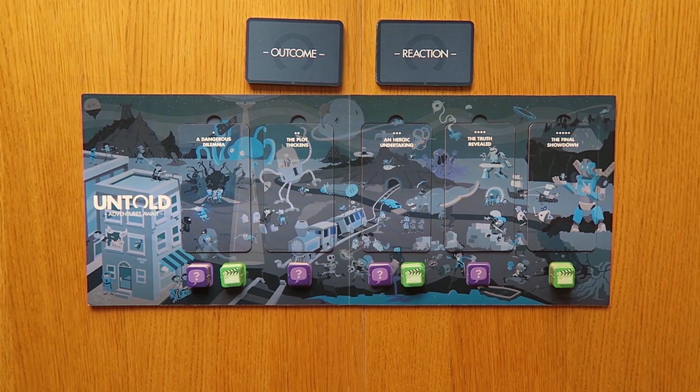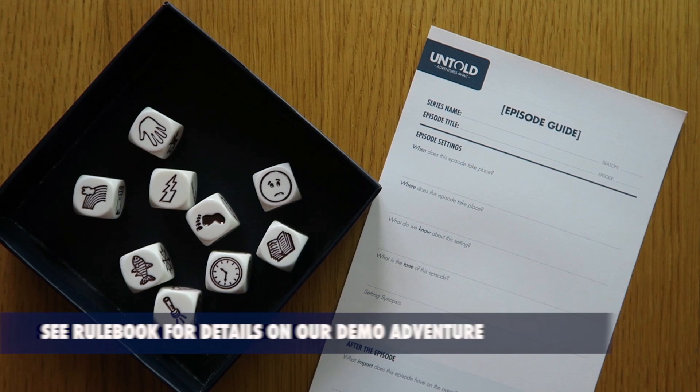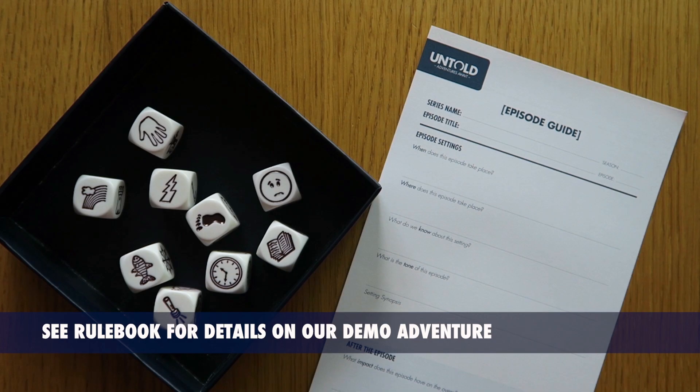Once you're set up it's time to decide where your episode will take place. Players should discuss where the action will happen and how the world you're experiencing works. There's a series of questions on the episode guide that, when answered, will help you establish the rules of the show that you're going to be a part of. You don't need a lot of detail at this point, just enough to give you a basic understanding of where the adventure will take place.